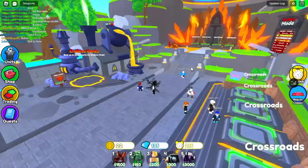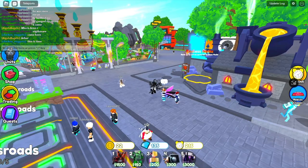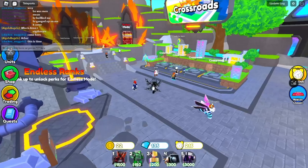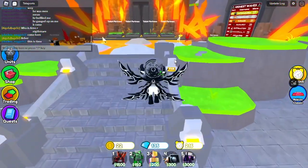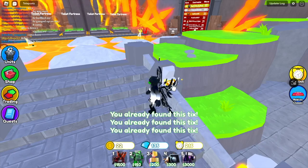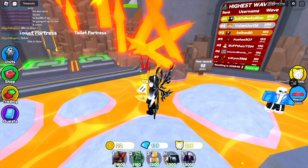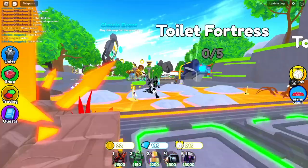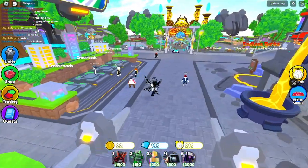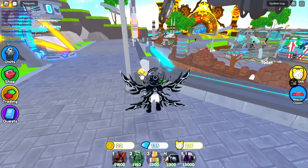So we've done one, two, three, four, five, six — six of them. This next one is number seven, and this is number eight, at the Evan boat. Then number nine is right here.